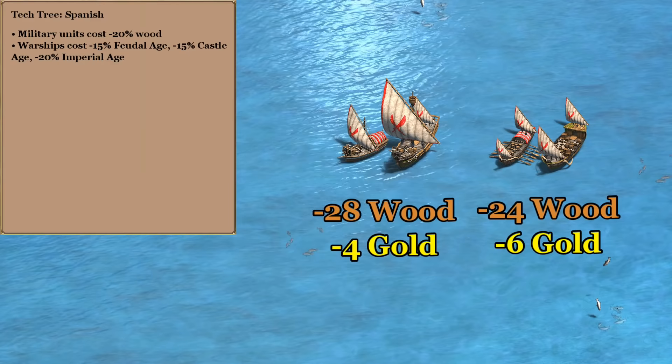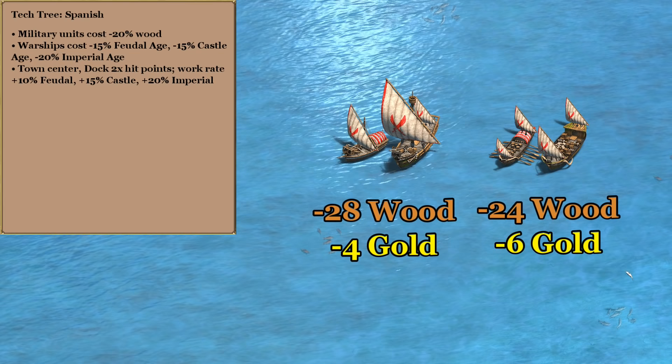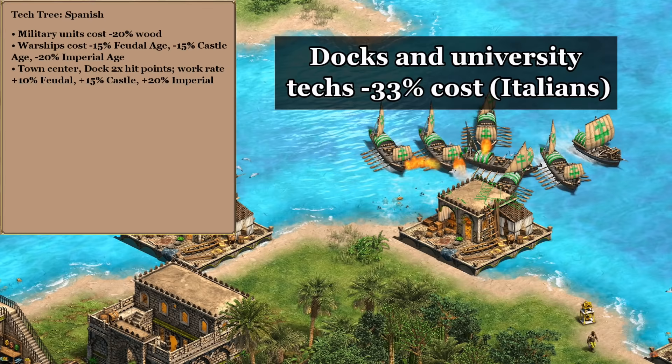Stacking on top of that we'll add the Vikings' warship discount as well. Unlike the Korean discount, this one also applies to gold, so together we'll have some very cheap ships in feudal and castle age and save even more in imperial. Doubling down on that I'll add in the Persians' faster working docks and town centers, just so we can completely outmass everyone else on water.